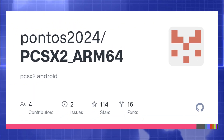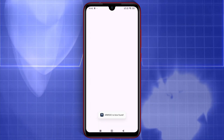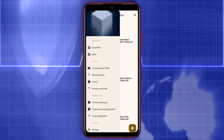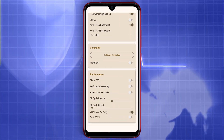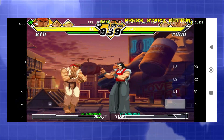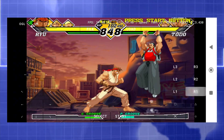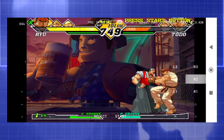ARMSX2 has released a pre-alpha build, and we tested it firsthand. This is a real PCSX2 port for Android ARM64, not a fork or fake. It supports Vulkan, OpenGL, and software rendering. Early performance is impressive — Dragon Ball Z and Resident Evil 4 run at 25 to 50 frames per second, while Tekken 5 hits 60 FPS. Some limitations remain: gamepad support is not ready, and CHD files aren't supported yet.